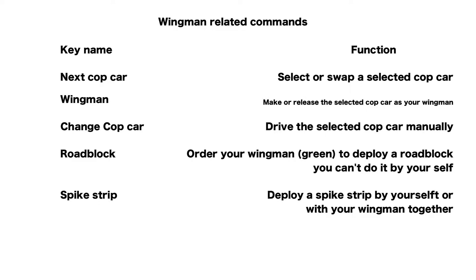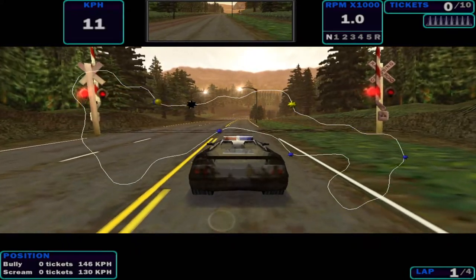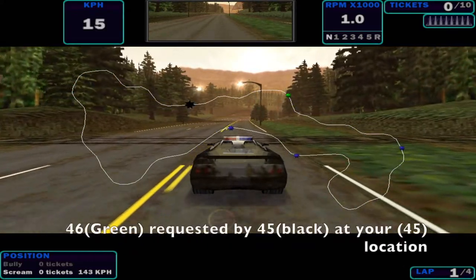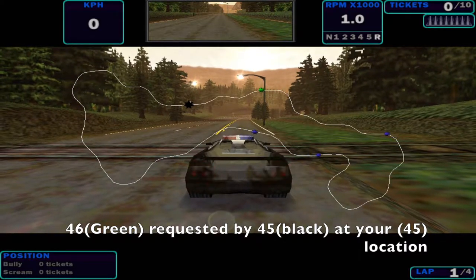Here is a recap about all the keys related to the wingman operation. You can pause it and study it. Then I use the next cop car key to select a cop car, then use the wingman key to select the current cop car as my wingman.